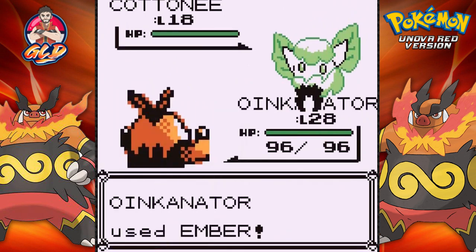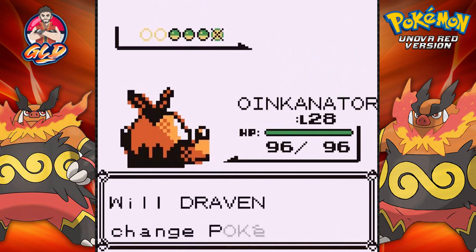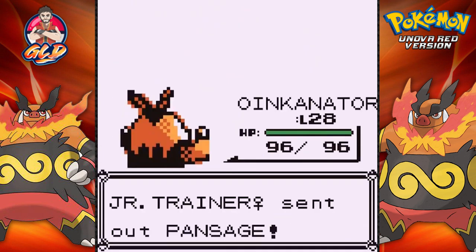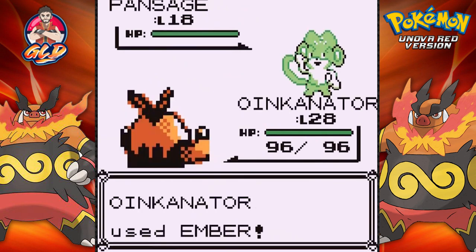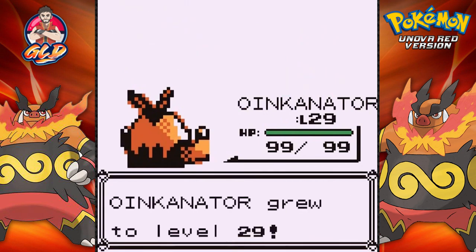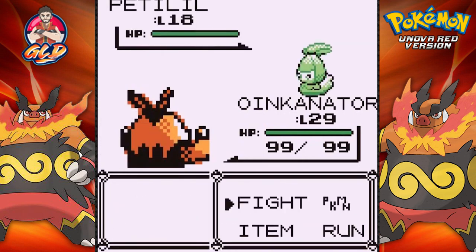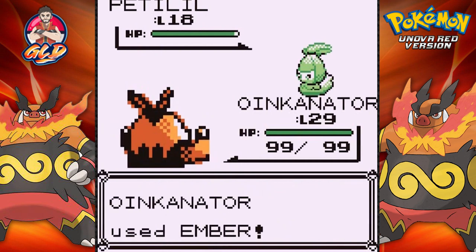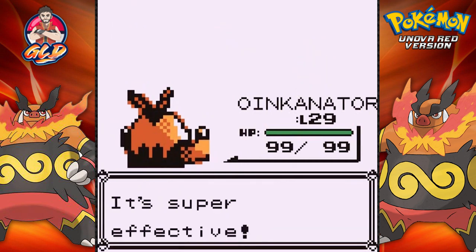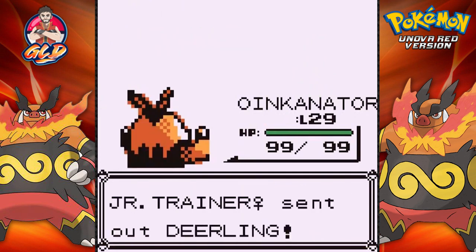Verizon is one Pokemon I kind of want to use — it's a grass type and a fighting type — but I already have a fighting type. I also find myself wanting to use Scrafty. Later in this adventure you'll see the types of Pokemon I'll be obtaining. This trainer has some pretty good Pokemon out — lots of grass types including Petilil.